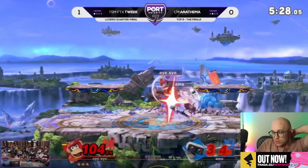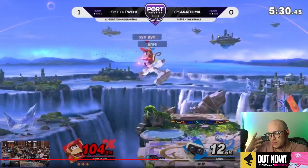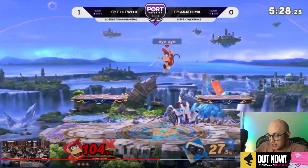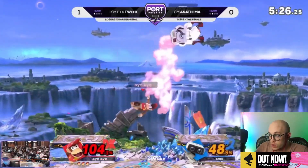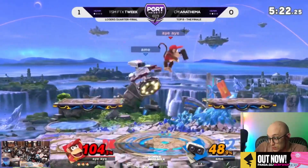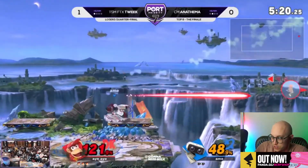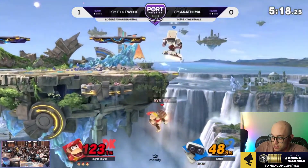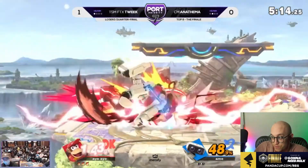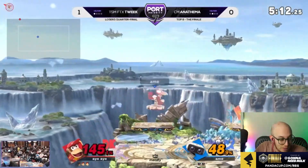Look at this combo! He knows — I mentioned it the last game — he just throws banana down to catch Anathema hitting a button, and gets from 21 to 48 plus advantage with it. So it's still advantage, just finally getting back to neutral. That's 27% just from Anathema hitting a forward air or whatever it was.